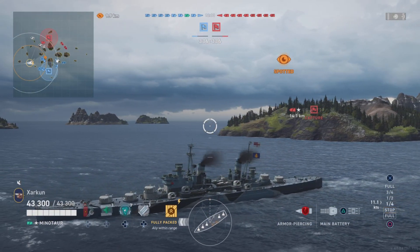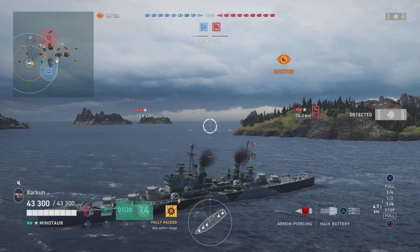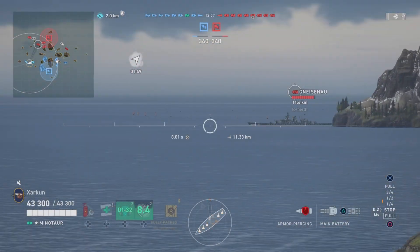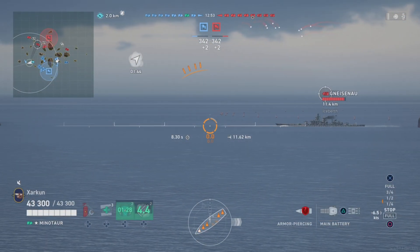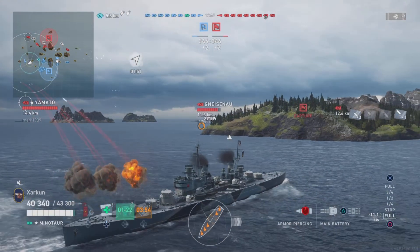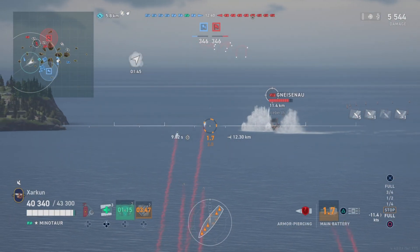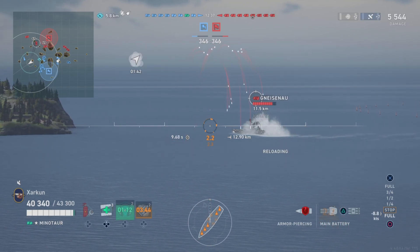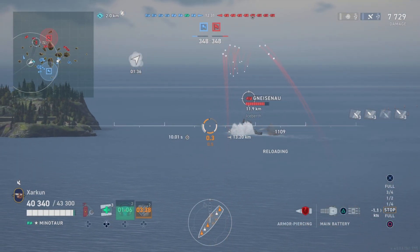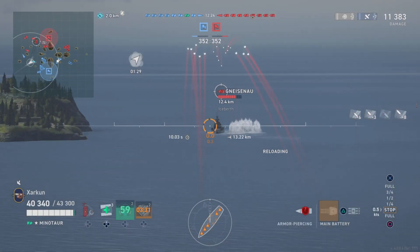I want this to sort of be a public service announcement: the Gneisenau is not the tier 6 ship that you want to be taking out into legendary tier games. This first Gneisenau is presenting himself to us at 11 kilometers away. Of all the tier 6 ships you could possibly choose to take into a division with a teammate playing a tier 7 ship, I think the Gneisenau would have to be squarely at the bottom of the list.